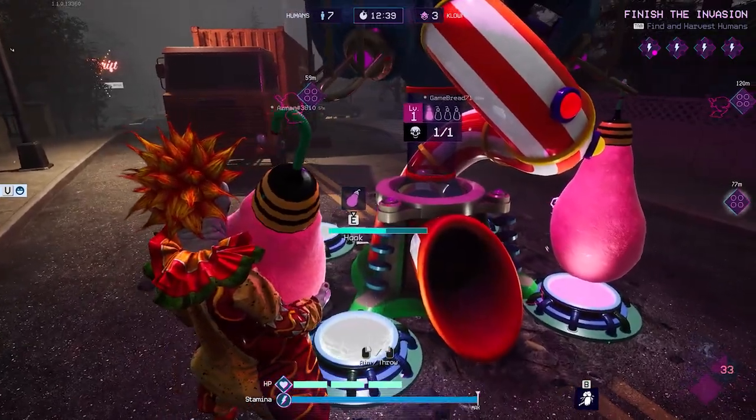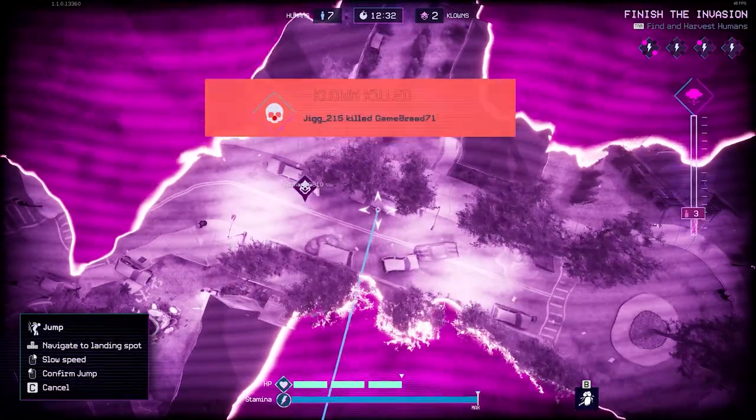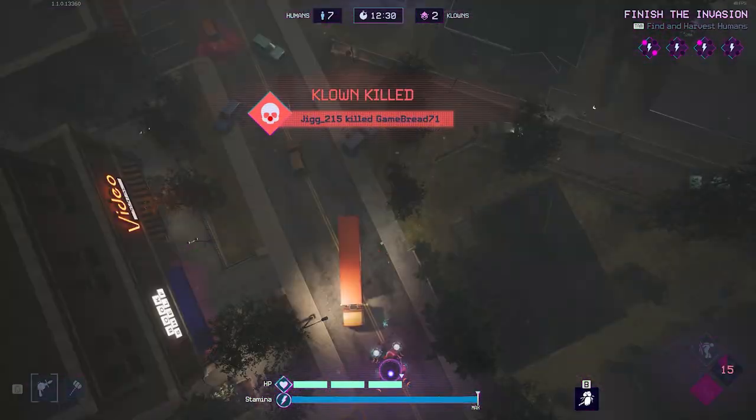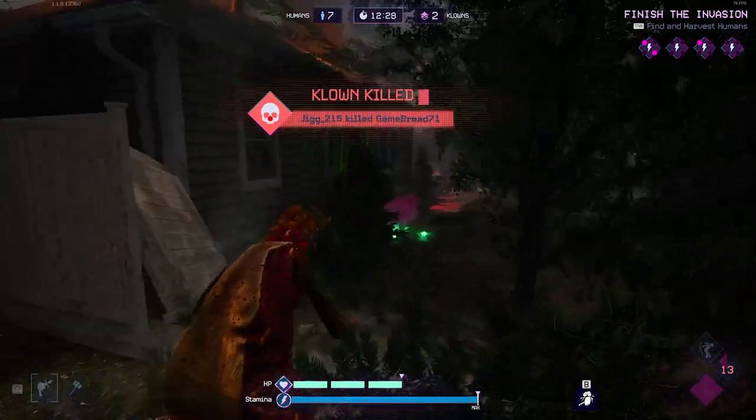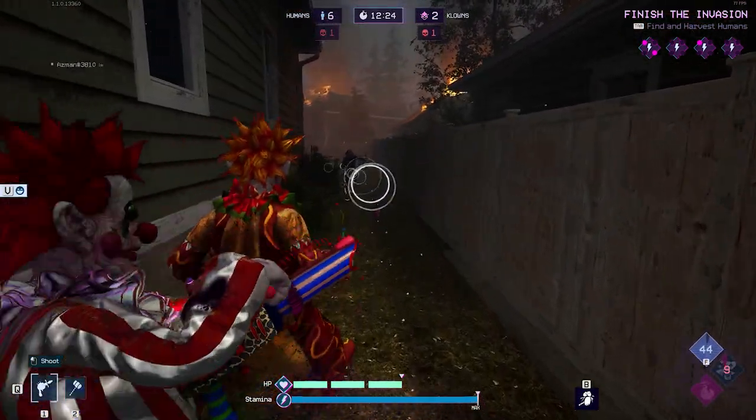This mechanic borrows a page from the Friday the 13th ASIM game, and many have already made comparisons to Friday the 13th. There are multiple ways to escape, humans can fight back with various weapons and tools they find, and there's a lot of RNG when humans are looting.